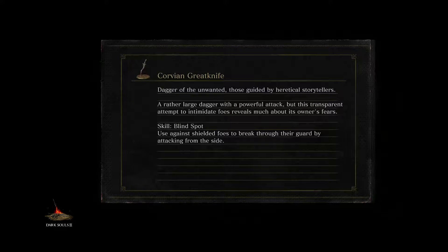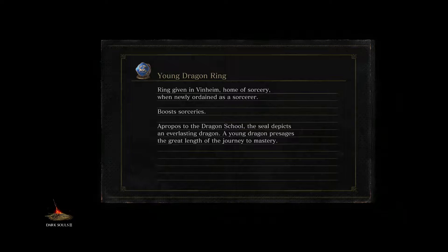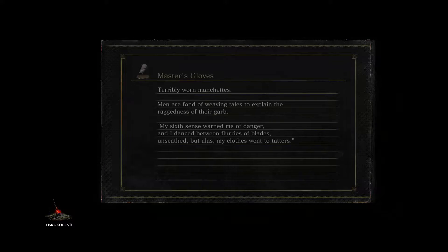Usually, you would go right now and kill Pontiff — we haven't seen Pontiff yet, but he's in that snowy castle area. We kill Pontiff, and then we go on and kill the next Lord of Cinder, which is Aldrich. And then you kill Dancer. But in our case, we're gonna do it a little bit out of the ordinary.